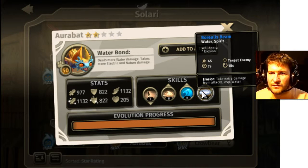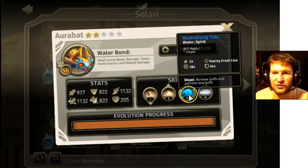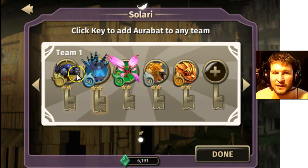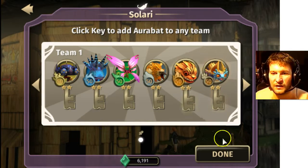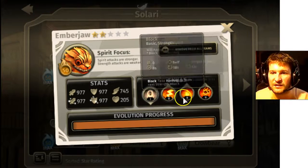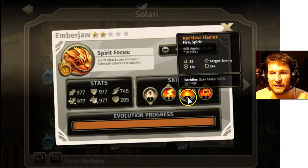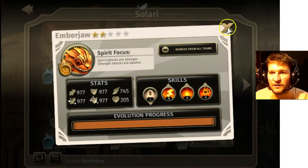Orbat has a really strong water attack, which you kind of need. He also has a passive that deals more water damage but takes more electric and nature damage. So he's really squishy but does a lot of water damage. Water doesn't really have a damage-dealing thing otherwise, so we definitely want him as our water damage Solari. The only fire that we have is Ember Draw — so we're going to be really gimped on fire. But thankfully he has Reckless Flames, which is a massive 85 fire damage. He's got block, and spirit attacks are stronger, so this is going to be like a one-shot kill on any nature or lightning Solari because they're weak to fire.